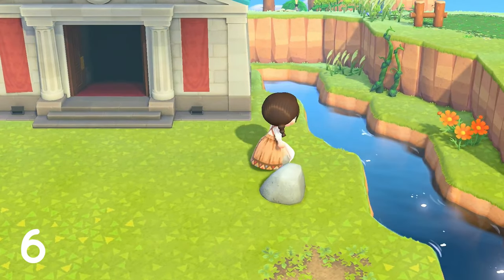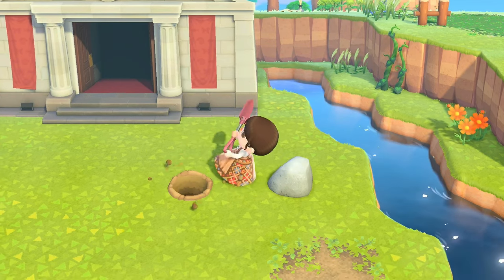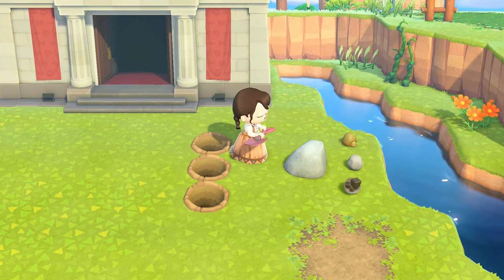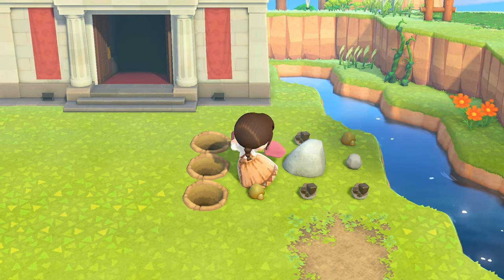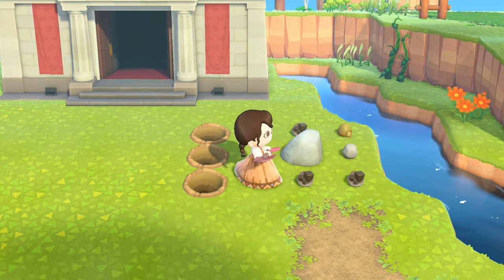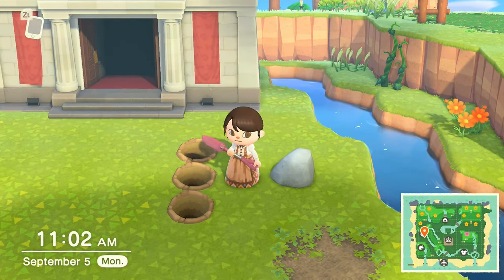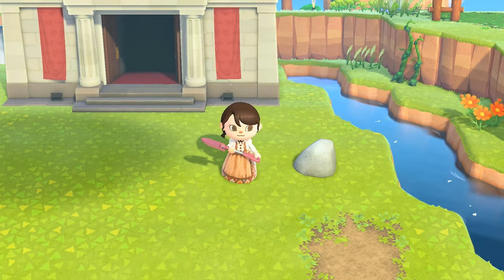My next tip is very similar to last video — it's just a change in technique when hitting your rocks. If you dig a hole next to your rock by accident, you're not going to get as many materials as you would have otherwise. So you have to be very efficient while hitting your rocks. In my last video, I suggested standing in between the rock and an object so you wouldn't move around. But a more efficient way is digging two or three holes behind you so that you definitely won't slip and dig a hole next to your rock. Thank you to the people in the comments for this one.